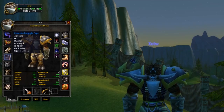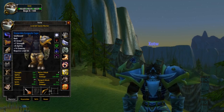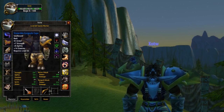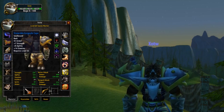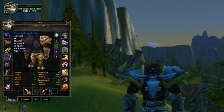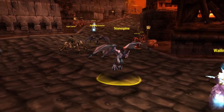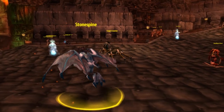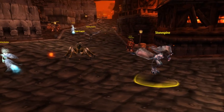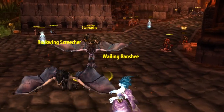Next up we've got Cloak, and for this it's going to be the Stoneskin Gargoyle Cape. 7 strength, 8 agility, and a whopping 14 stamina. This cloak has some amazing stats, but obtaining it isn't going to be easy. This cloak drops from a rare boss inside of Stratholme on the undead side of the instance. He's a gargoyle named Stonespine. You can find him patrolling throughout the dungeon, and once you find him, he has about a 35% chance to drop this cloak.